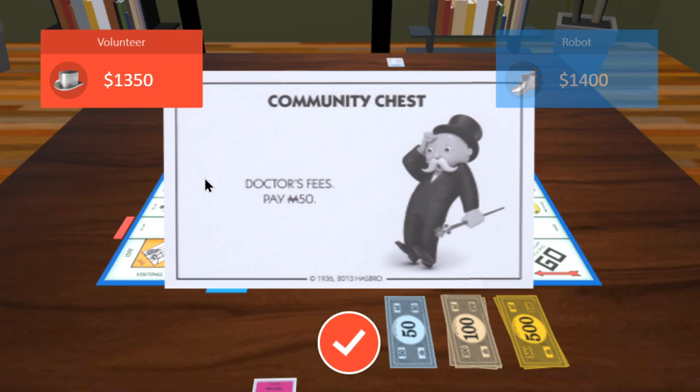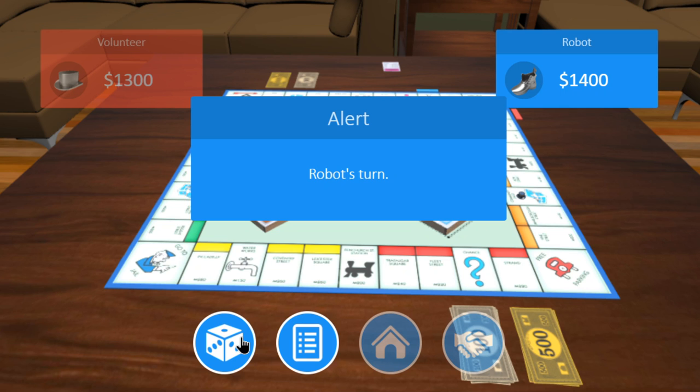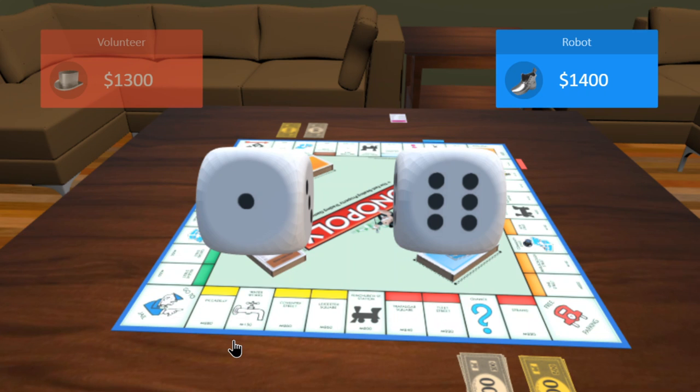If you mortgage a property you collect money from the bank, but you must pay back the mortgage price plus 10% to un-mortgage it. If a property is mortgaged you cannot collect rent on it, and you cannot have houses or hotels on it — you must sell those back before mortgaging.